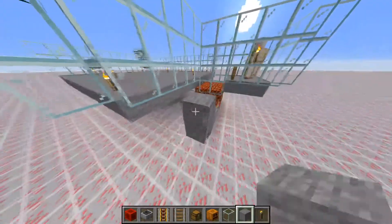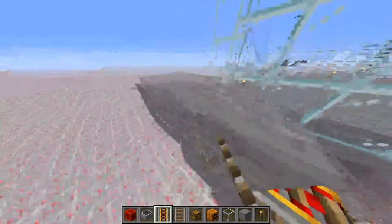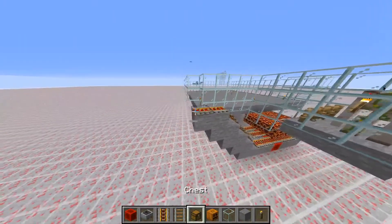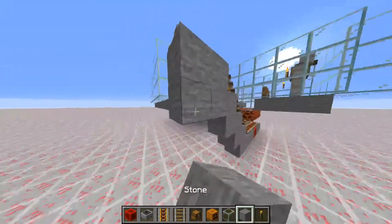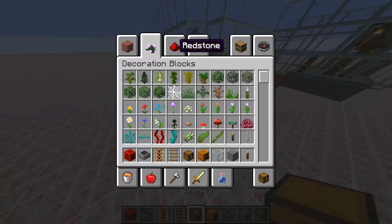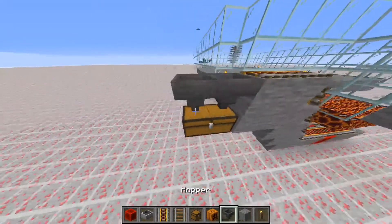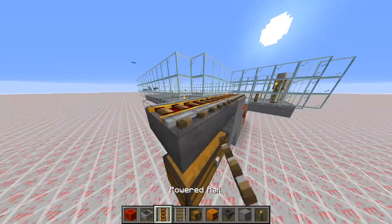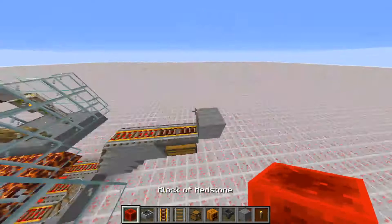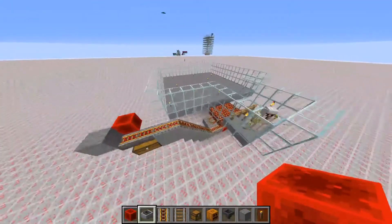Now you'll most likely want to come up here and bring it into a storage system. Your storage system can be basically whatever you want — for now I'm just going to leave it as literally just a hopper. Yours may look different, and most likely will. Just for simplicity's sake, I'm going to make it look like this.